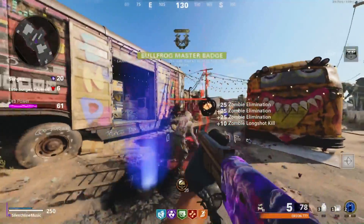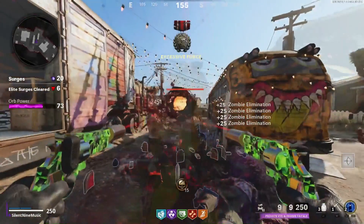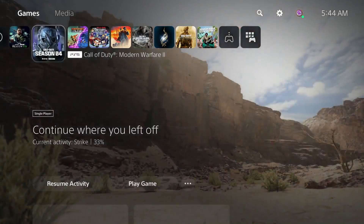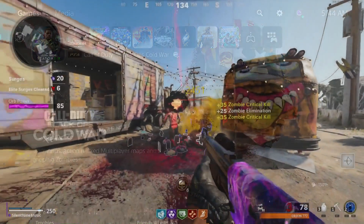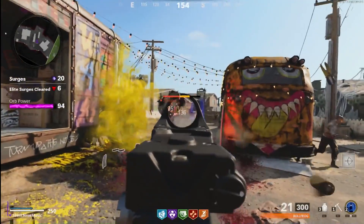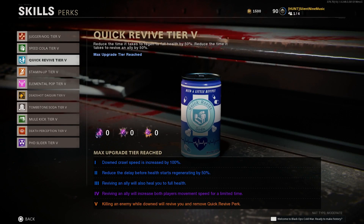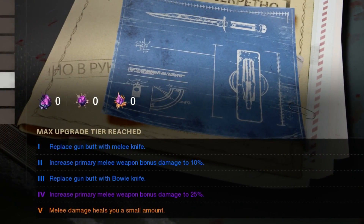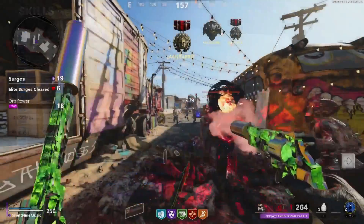A lot of you guys were struggling with the PhD Slider glitches, and this one right here does not need PhD Slider. Just to show you this isn't an old video, I'm going to press the PlayStation home button and you'll see MW2 downloaded. Now, with this glitch, go into your skills and make sure Quick Revive is at tier 5. Then go into skills, weapons, melee, and make sure melee is at tier 5 as well, because that will give you health when you melee — which is what you need to do this glitch.